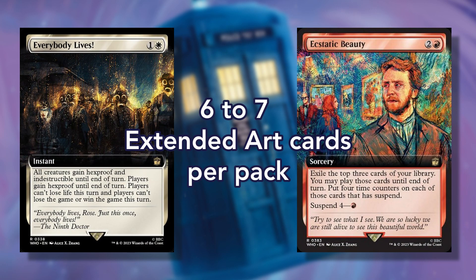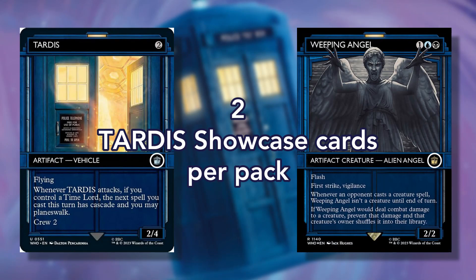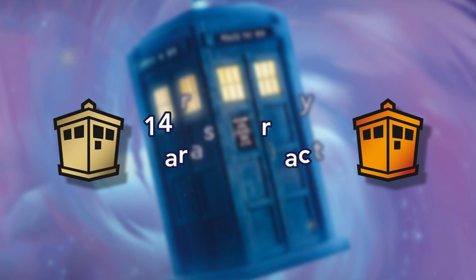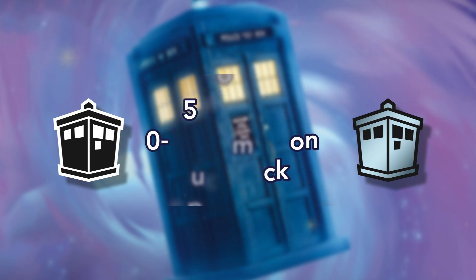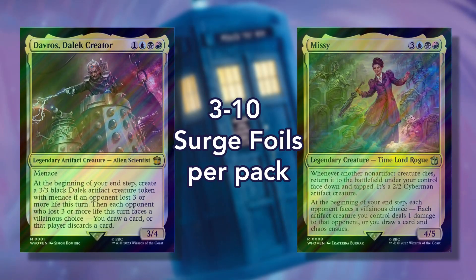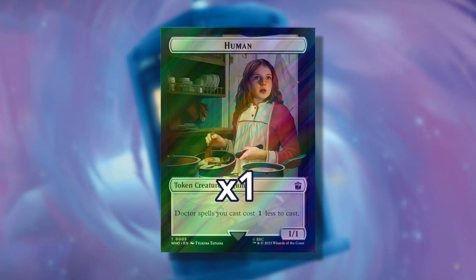This brings us to a total of 6 to 7 extended art cards, 2 TARDIS showcase cards, and 7 to 14 cards of rare or mythic rarity that can be found per pack. There are also 0 to 5 commons and 0 to 8 uncommons per pack and an assured basic land. Each pack will contain 3 to 10 Surge foil cards, 2 to 9 traditional foil cards, and 1 traditional foil or Surge foil token.